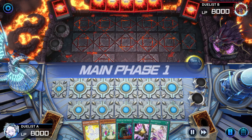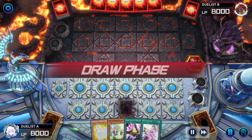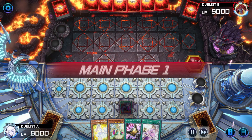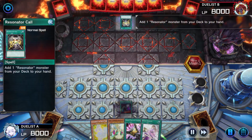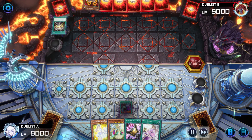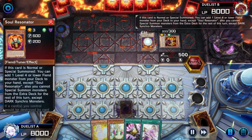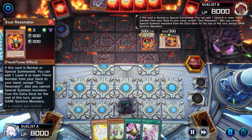We got Rikaplants. Sets one, passes — bad start. Opponent's turn: activates Resonator Call, adding Crimson Resonator. Crimson Resonator effect — controls no monsters, summons itself, then summons Soul Resonator, which will add Bone Archfiend.